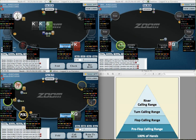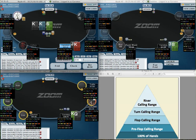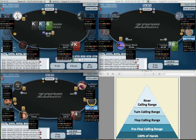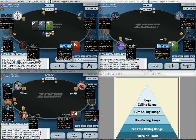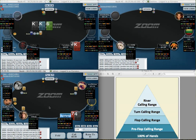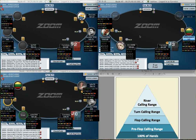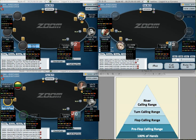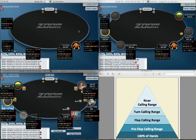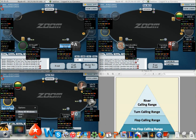I only got about six combos of sets there to raise. Here are some trips for us against what I tag as a fit-or-fold fish. I'm going to bet slightly bigger than normal — it's exploitatively probably better since he doesn't know that I don't bluff this sizing there. I'm not going to play with this fish very much so I'll just focus on vacuum EV.